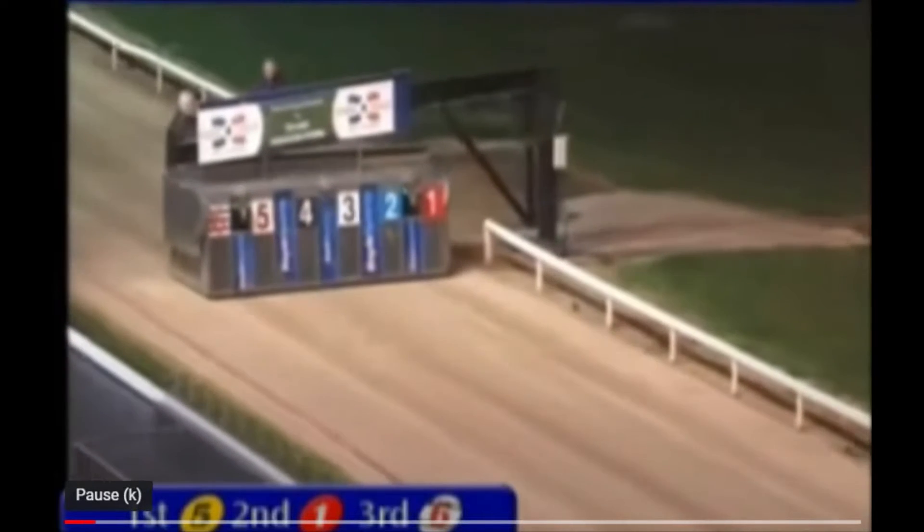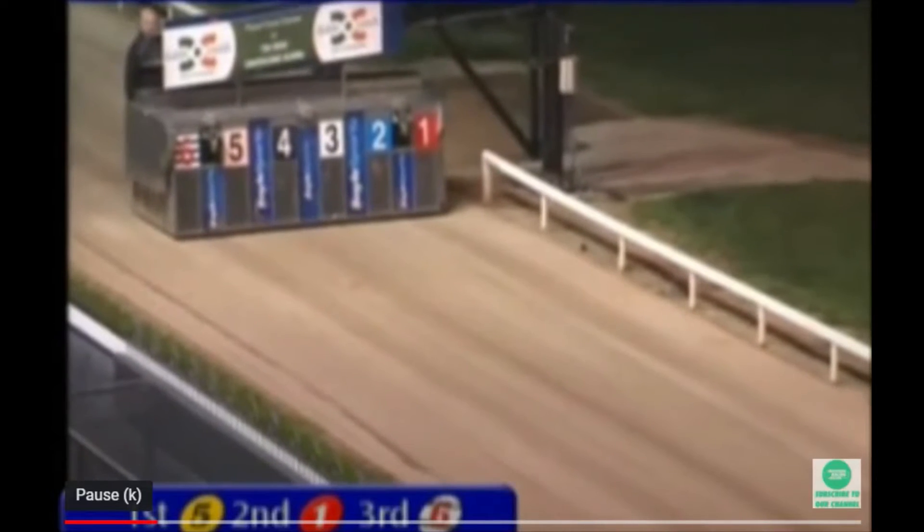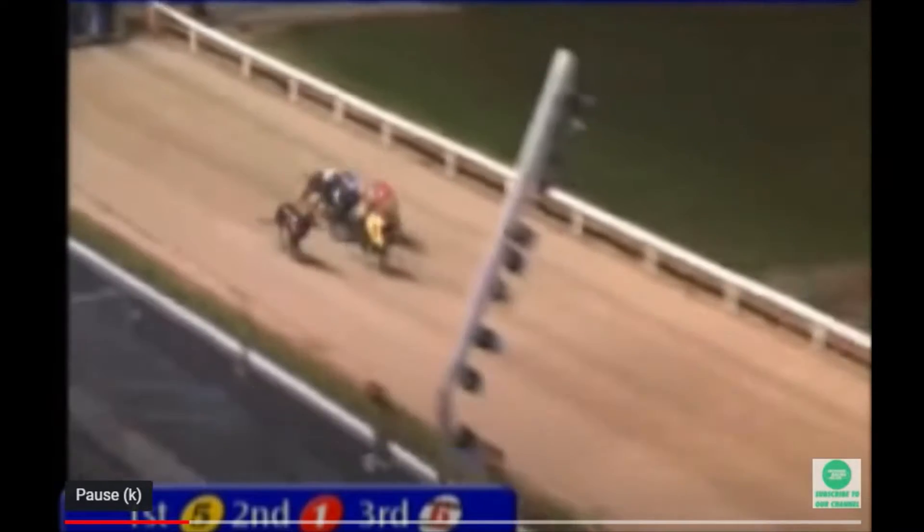Kelpie Bob, trap 6, is Clever Princess, hair up behind traps, racing. Good start by trap 5, Kelpie Bob took a flyer and leads into the opening turn.